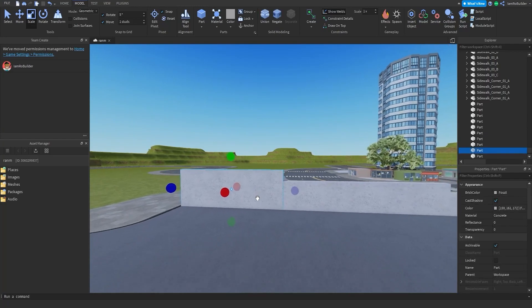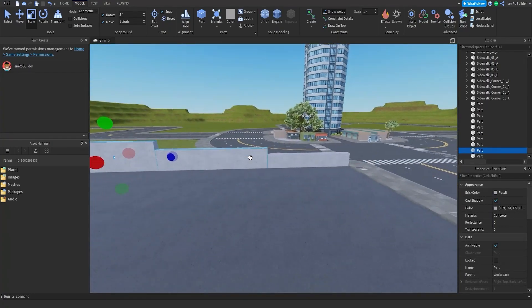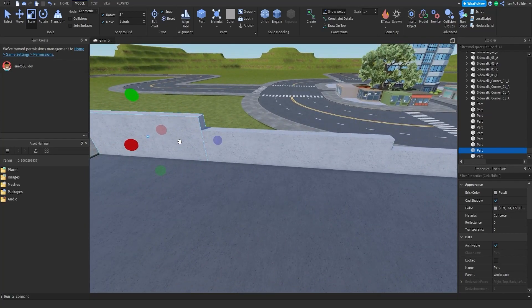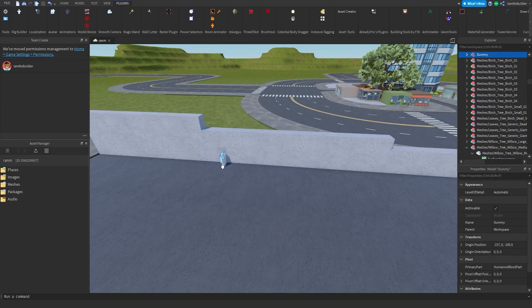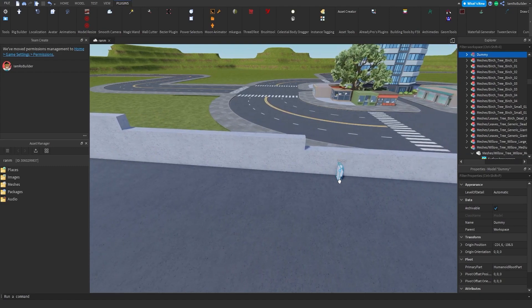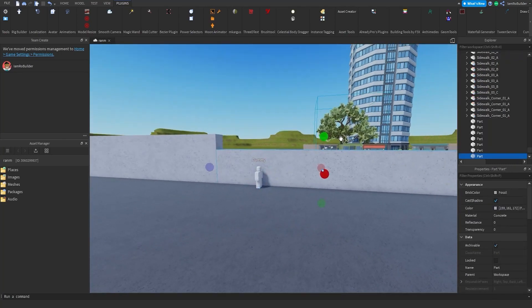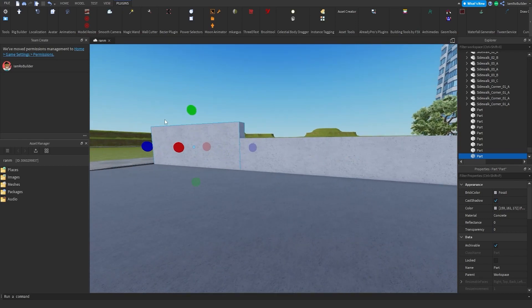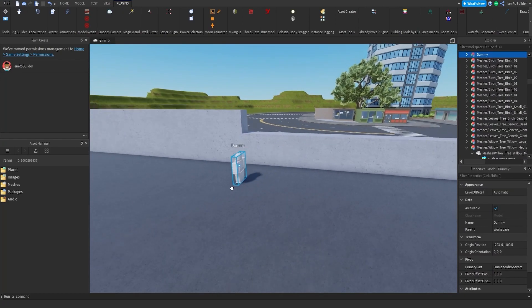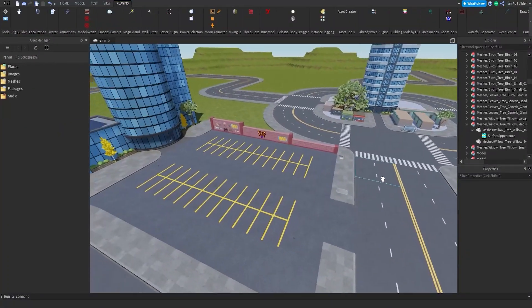These walls over here — let me get a dummy to check the size. I want this one to be about double the height, this one a little bigger, and this one about standard height. I want to put graffiti on them for extra detail. These are definitely a bit bigger than I wanted, but I can shrink them slightly. I don't think there's gonna be much room for graffiti if I go too much smaller, so let's delete the dummy and find some graffiti.